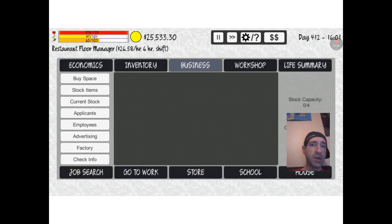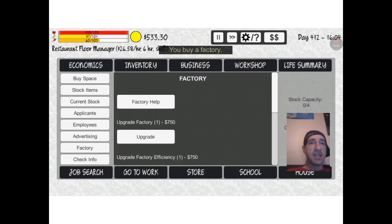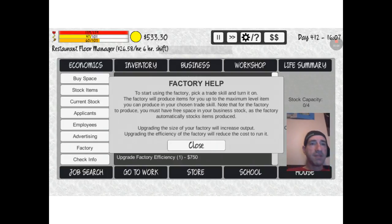This video, we're going to go ahead and get the factory going, and we got it. Factory help: start using the factory — pick a trade skill and turn it on. The factory will produce items for you to the maximum level item you can produce in your chosen trade skill. Note that for your factory to produce, you must have free space in your business stock, as the factory automatically stocks items produced. Upgrading the size of the factory will increase output. Upgrading the efficiency of the factory will reduce the cost to run it.